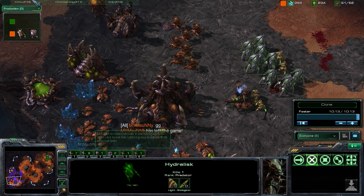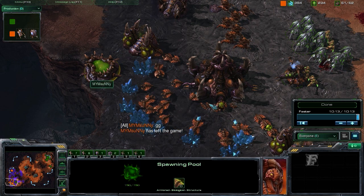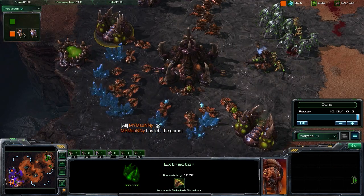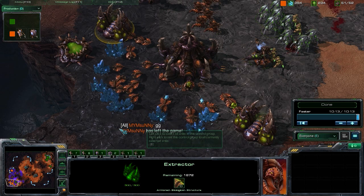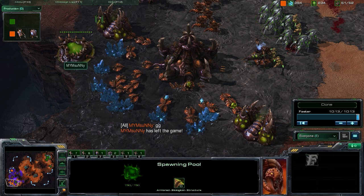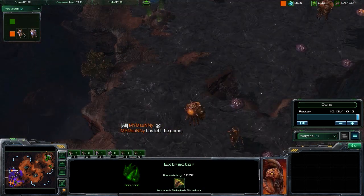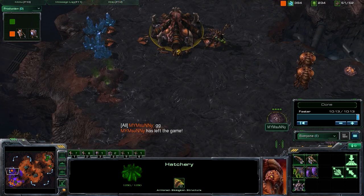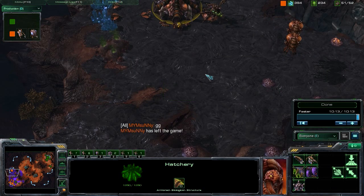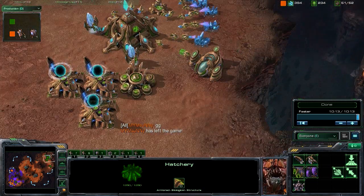Taking a look at a quick synopsis: we moved in early and saw the likelihood of a fast expand because of that lack of extractor while the spawning pool was building. We know at that point a fast expand is coming because any one-base Zerg play requires an extractor for roaches, the banelings nest, lair, or speed upgrade. Not seeing that extractor tells you the fast expand is likely. At that point we dropped our forge, and when we confirmed the expansion we created that choke with pylons, backed it up with cannons, forced them to one base play, and then teched straight up to four warp gate research.